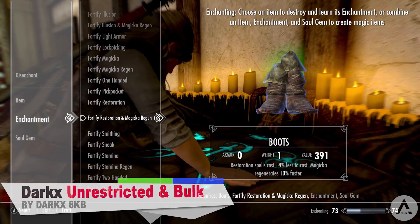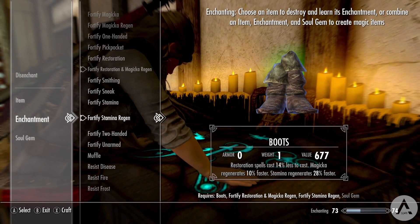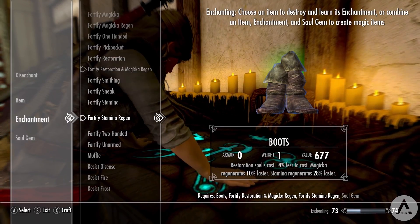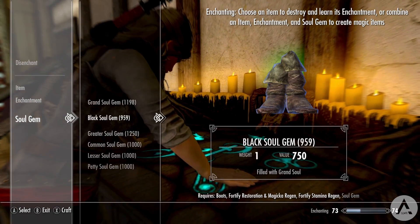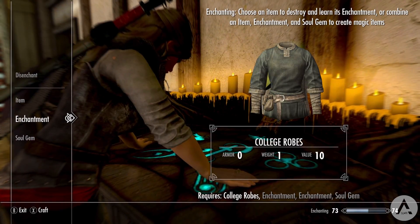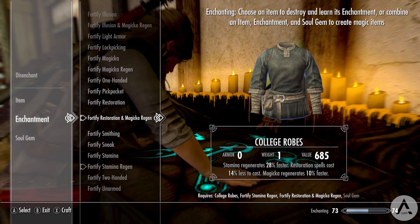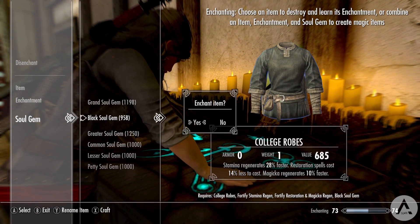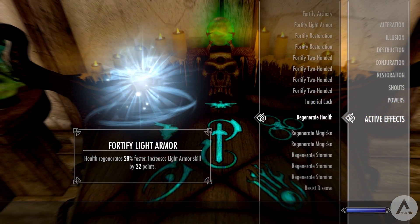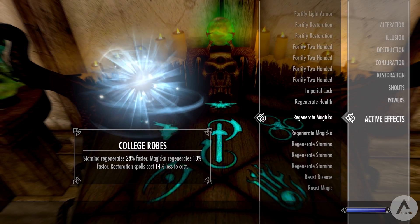Our next mod is actually a couple of similar mods from the same author: Dark X's Unrestricted Enchanting and Dark X's Bulk Crafting. The first mod removes any restrictions on your enchanting in-game, so you can add the same enchantments to weapons and gear. Usually if you place an enchantment on something you can't add a similar second one, and one enchantment on a piece of gear can restrict other pieces as well. This mod allows you, for example, to equip Magicka, Stamina, and Health Regeneration to every single item you have.